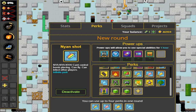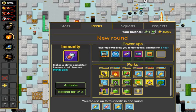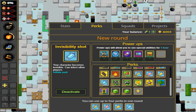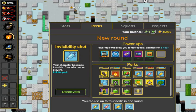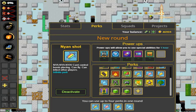The next perk we're reviewing is Nion Shot. As a nion you can't control bomb placing, you can fly, and you can infect other players. If you combine this with Immunity, you won't have to deal with the negative consequences. Invisibility was tweaked so you can now see it even without using it. Fast Explosions makes the detonator two times faster and can affect other players. Liliput Shot sets bomb radius to one, you can squeeze through turnstiles, and it can affect other players. We also have the Invisibility Shot.